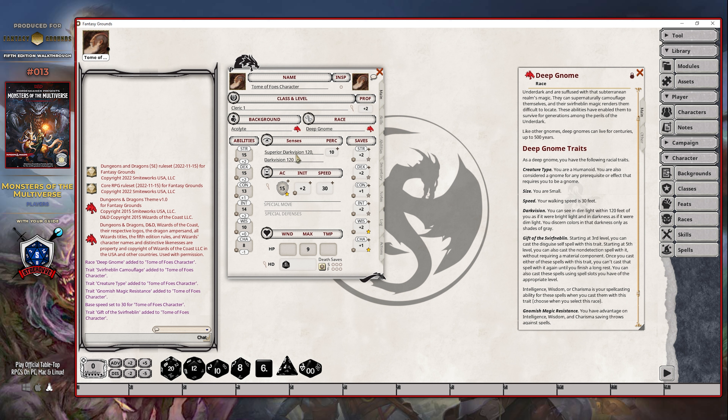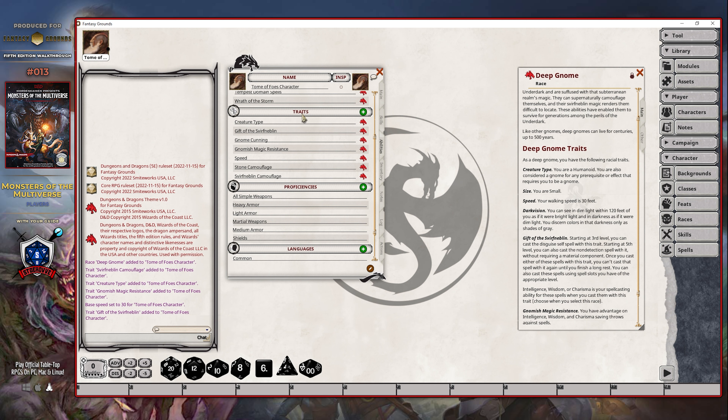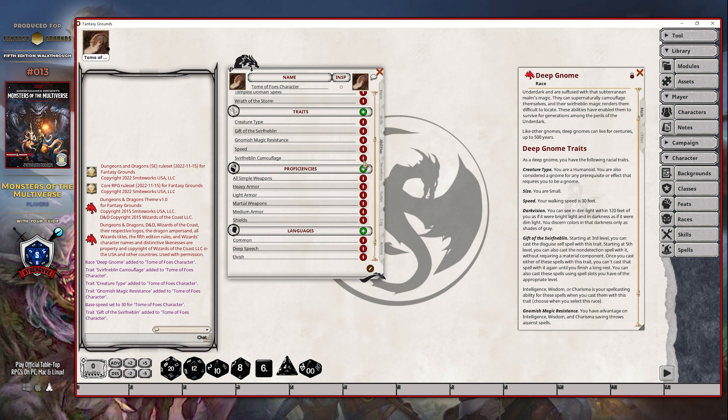There was one change in case you caught it with respect to the senses. Superior darkvision is now just simply replaced with darkvision. I do believe superior darkvision is going away. So we want to make sure that we delete that, so our character only really has one reference to darkvision and it isn't going to cause issues in Fantasy Grounds when our character is added to a map. I'm then going to go back to the abilities tab and look specifically for the two traits that were originally there.